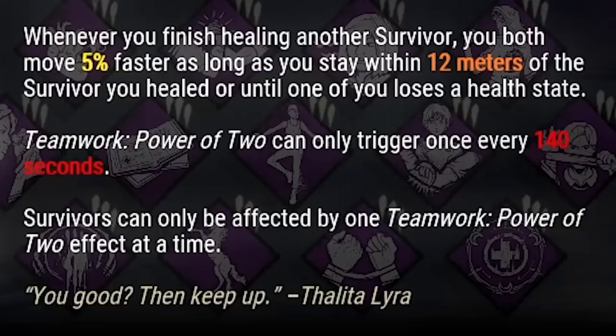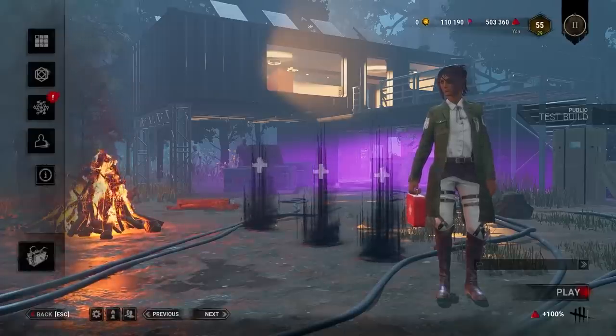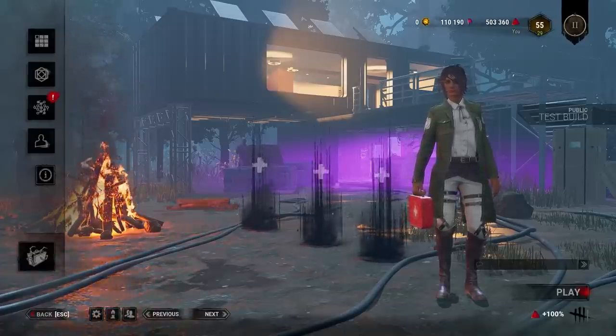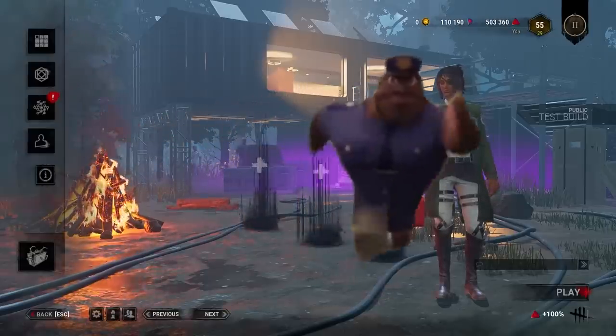Teamwork: Power of Two. Whenever you finish healing another survivor, you both move 5% faster as long as you stay within 12 meters of the survivor you healed, or until one of you loses a health state. It should be common knowledge that haste does stack in Dead by Daylight, meaning you could be affected by multiple haste status effects at one time.